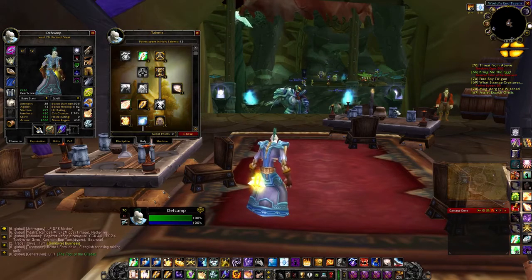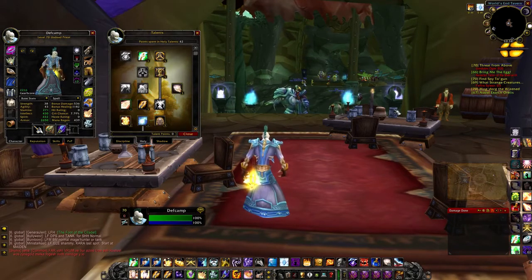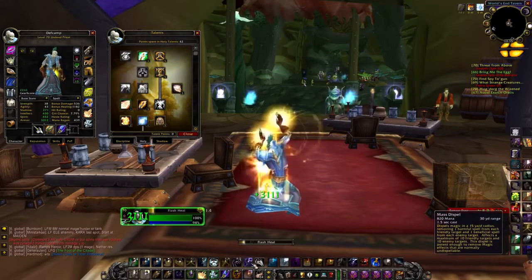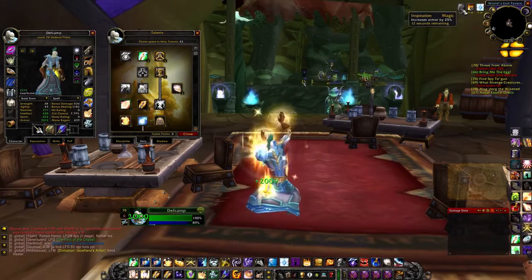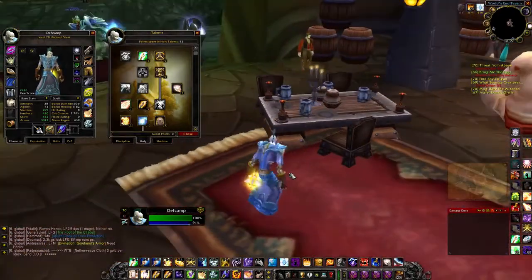Haste makes you cast spells faster, so you can save people more quickly and put more heals on a target over time, but it also means you burn mana faster — it's a double-edged sword. Haste is nice but you don't want too much of it. If you need to heal somebody quick, you're going to want to use Flash Heal as your 'oh crap' kind of heal.